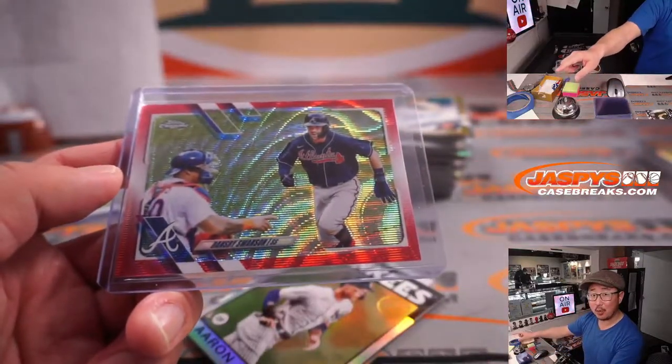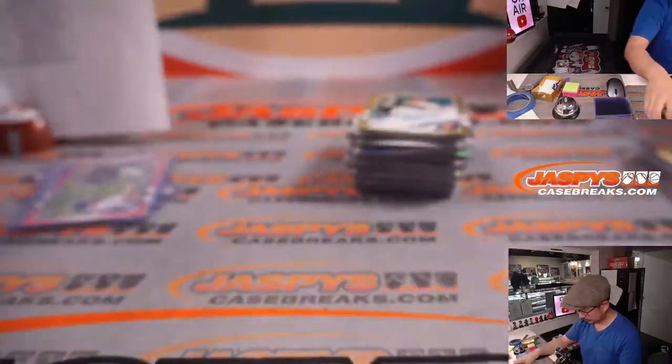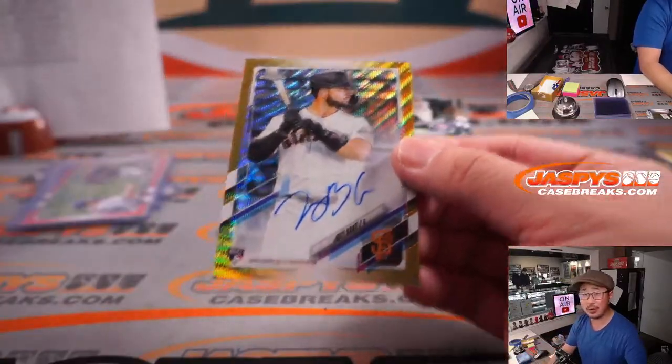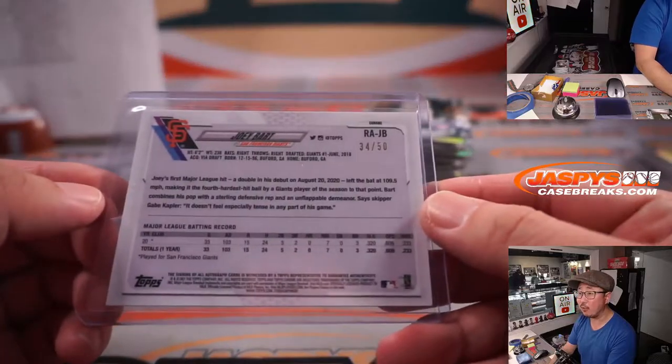Nice action shot there — nice Dansby, and all aboard the Big Hit Express. And a nice gold wave — what a box! Gold wave Joey Bart for the Giants, that goes to Dylan. That should be out of 50 — yeah, 34 out of 50. Nice rookie auto.